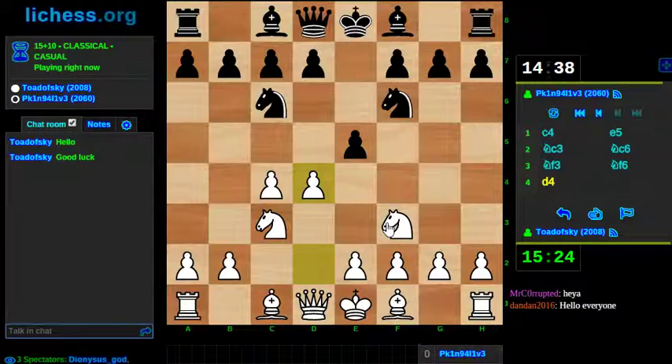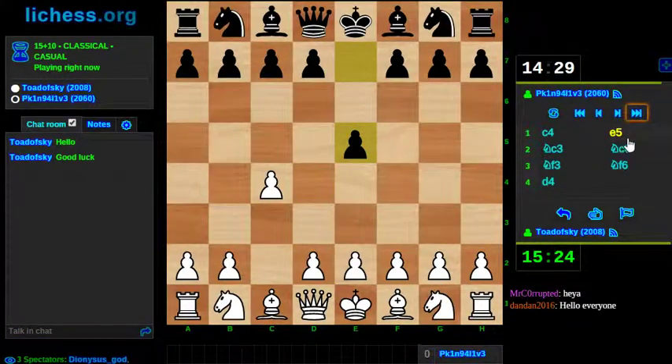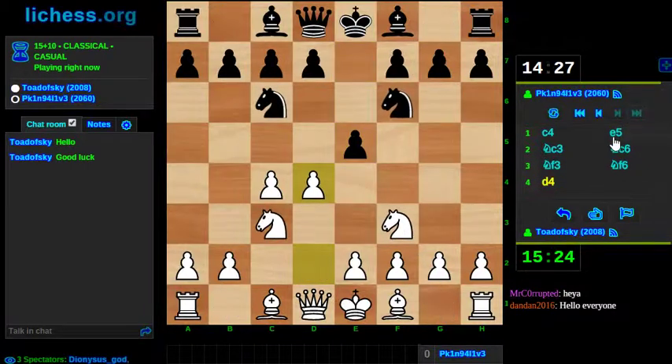I've played the English opening. For those who don't know, it's c4, generally followed by e5 or c5, and is recognized as the English. Its defining characteristic is that this pawn controls the center and black does not get to play d5.